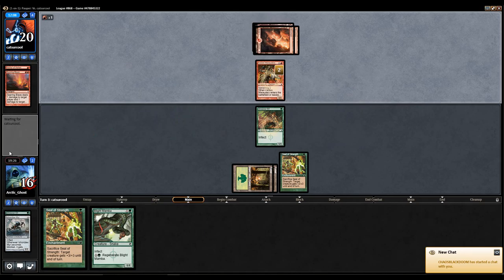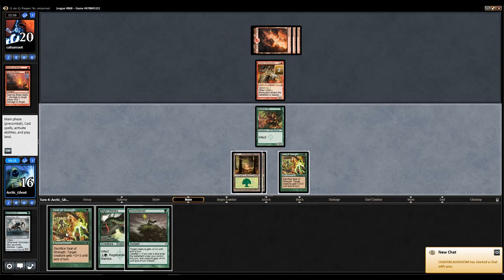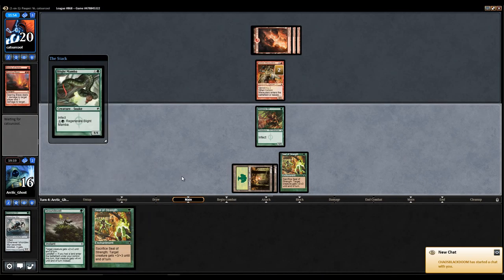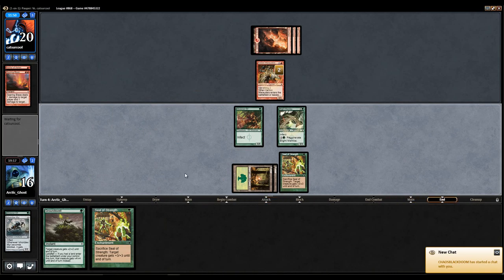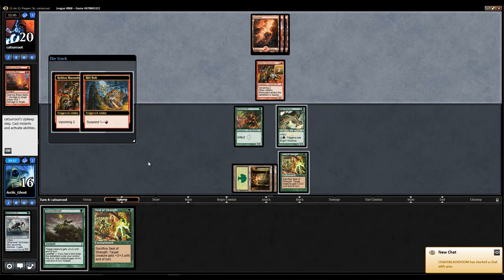We are at 16, and there's a suspended Rift Bolt. We'll see what my opponent does. They said go. Groundswell. We'll play Blight Mamba and pass the turn. If my opponent goes to kill my creature, depending on which one it is, I might save it or I might not.